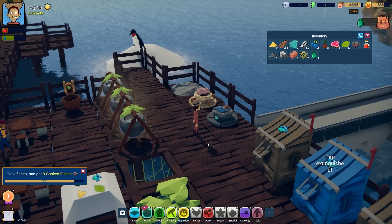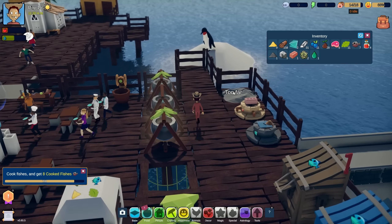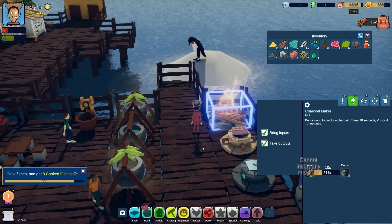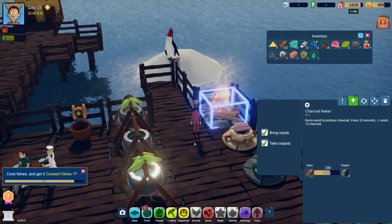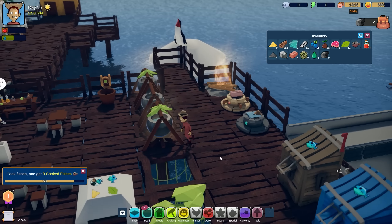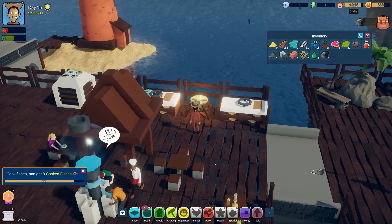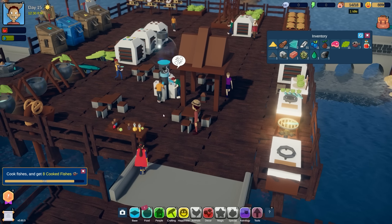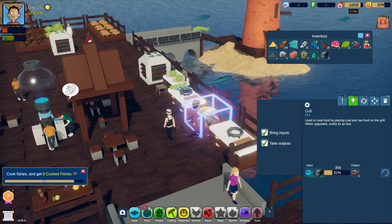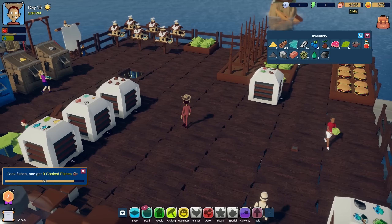Oh snap, it's on fire! We put out the fire. We have three distillers now but we need charcoal. I think we're getting too many jobs going and not enough people to run errands back and forth. Before we were staying pretty stocked on everything, now we're running out of everything because things need to get from place to place. We need to get more people.